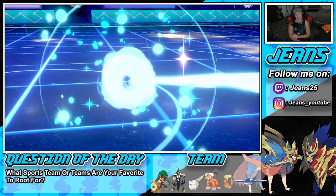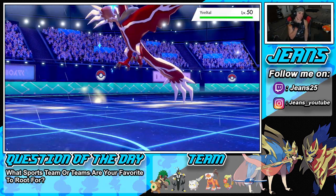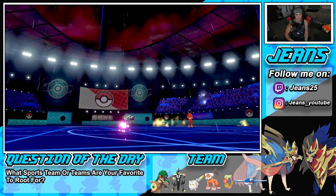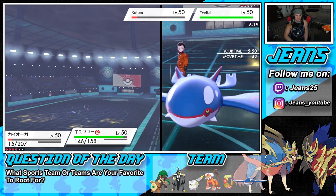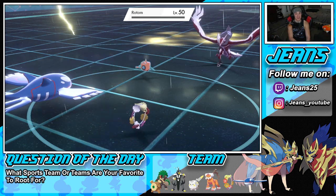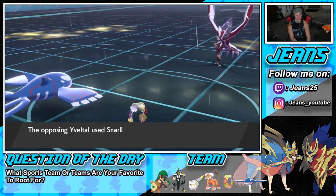We take out Rotom instantly with giga drain — first turn priority — and now it's basically a 4v1. Gotta love it! He throws out Yveltal, which is obviously his dynamax Pokemon, and we have Urshifu and Rillaboom in the back. Thunder is 100% accurate in the rain, and giga drain pokes through here to finish off Rotom. Battle number one — we're getting off to a strong start!